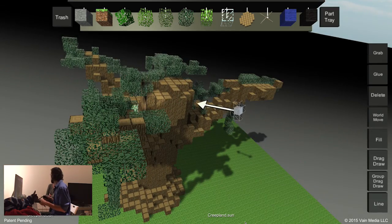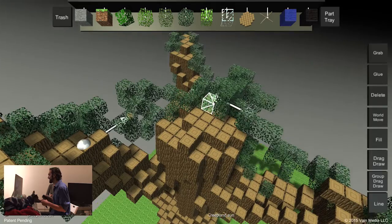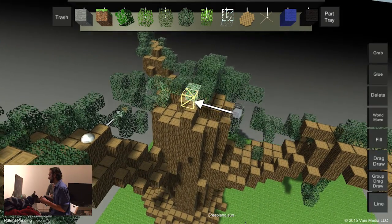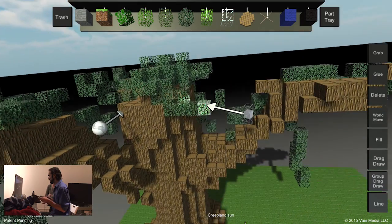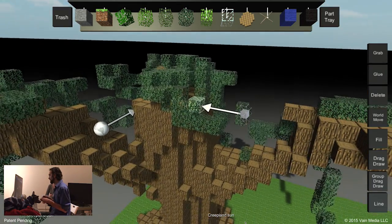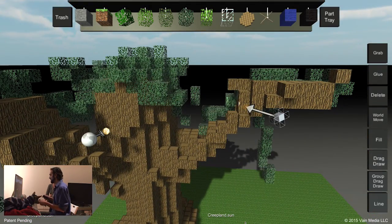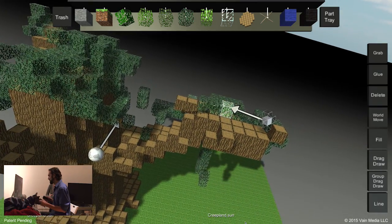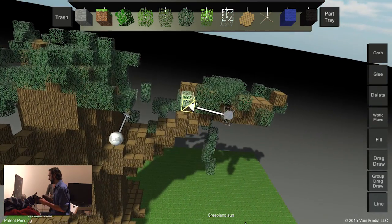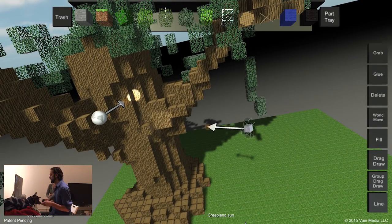Sarah has an idea for a tool: in Photoshop you can left and right click with colors. We've discussed a painting tool. She thinks it would be really good if while drag-rolling around you could press a button on top to switch between different blocks. Yes, that would be cool.